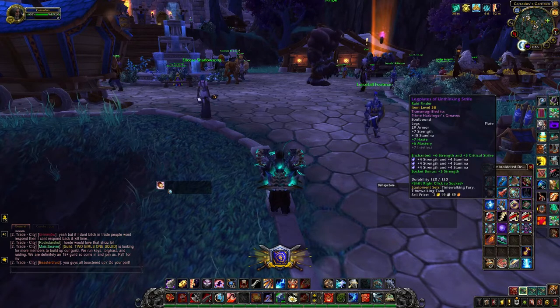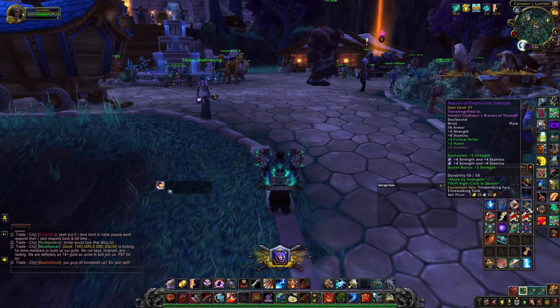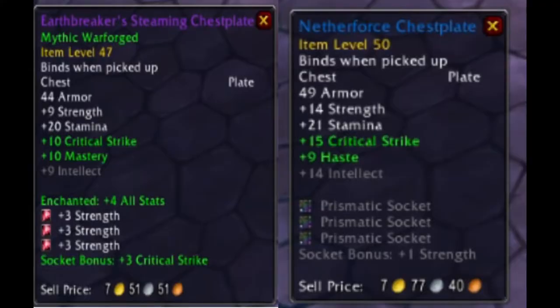You can try your luck — Mythic Siege of Orgrimmar drops item level 45 gear, and if you're lucky it might Warforge to level 47. Unless you're trying to min-max to the extreme, a few lucky drops that are Mythic and Warforged can make you fairly solid, but here's a comparison just so you know what you're missing out on.